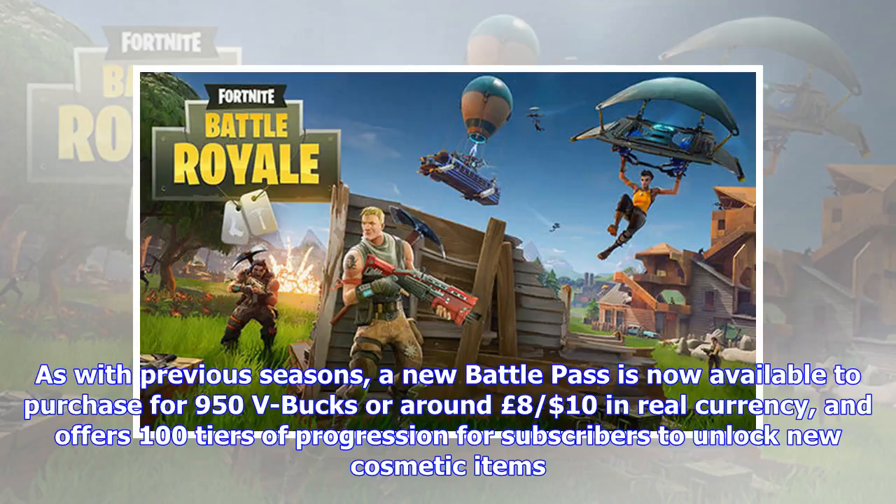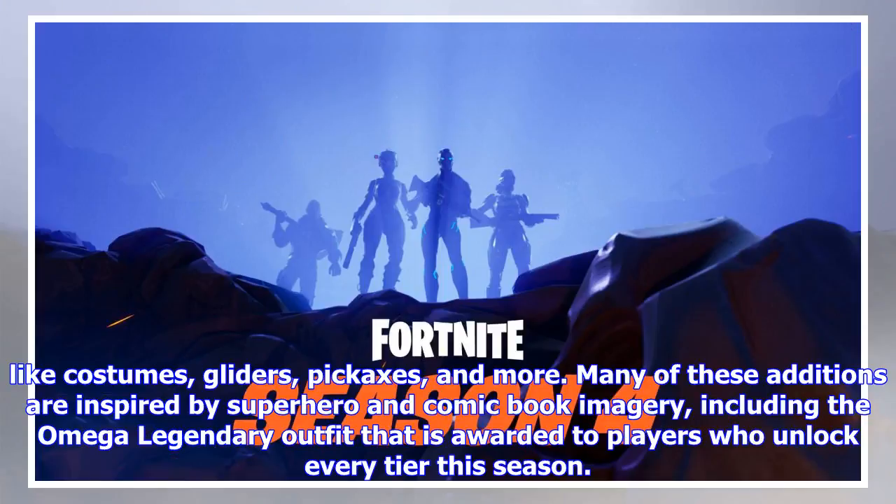As with previous seasons, a new battle pass is now available to purchase for 950 V-Bucks, or around 8 pounds or 10 dollars in real currency, and offers 100 tiers of progression for subscribers to unlock new cosmetic items like costumes, gliders, pickaxes, and more. Many of these additions are inspired by superhero and comic book imagery, including the Omega Legendary outfit that is awarded to players who unlock every tier this season.